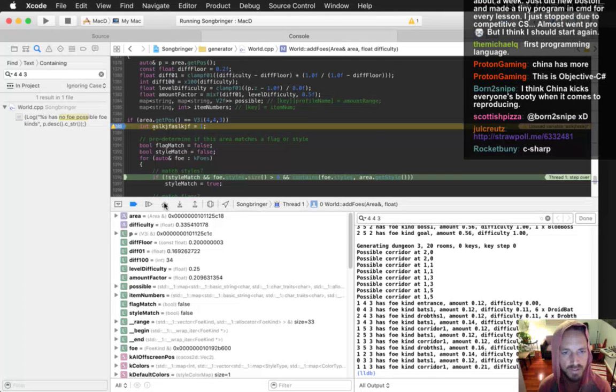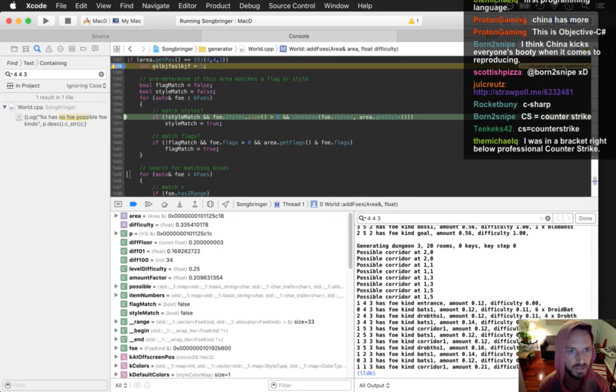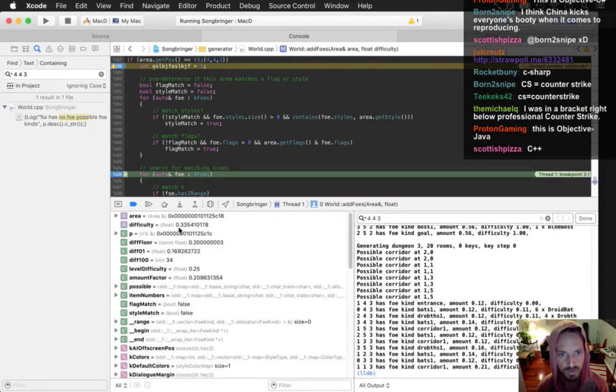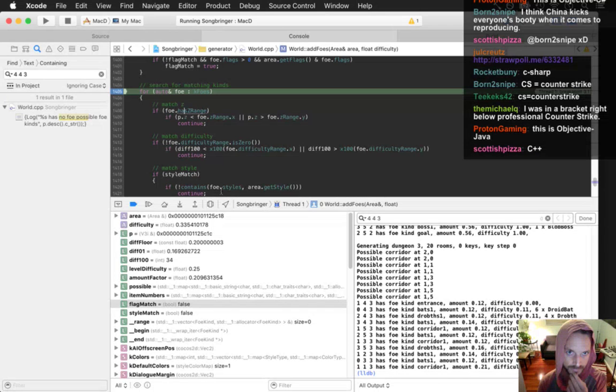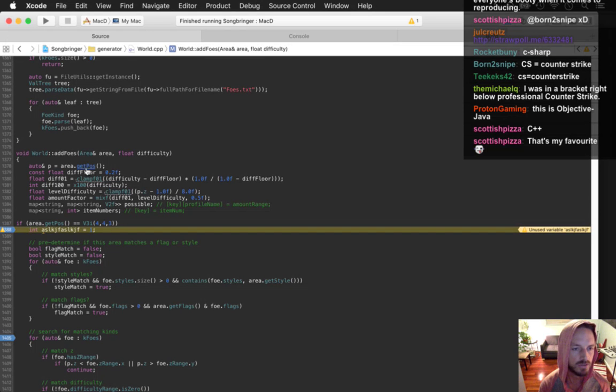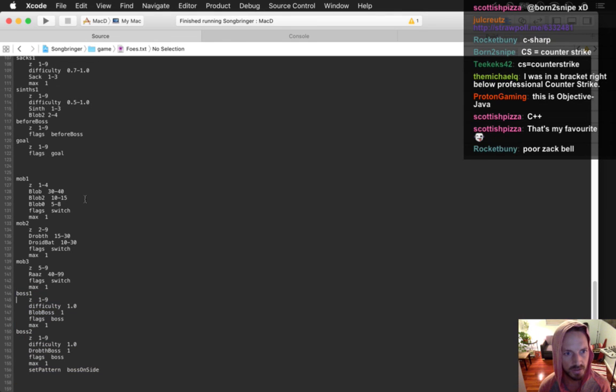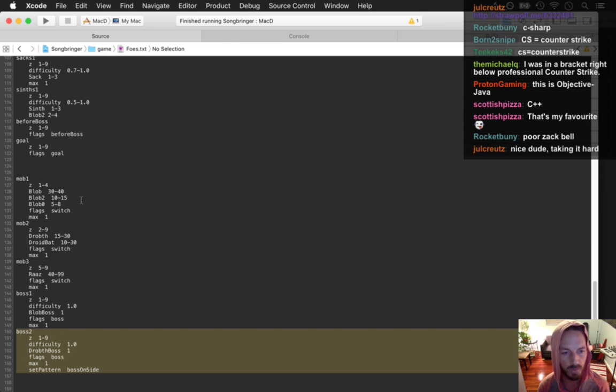I'm going to step through this and figure it out — it should allow a match. Flag match false — that's going to simplify things. Now I want to loop through all those foes and set a breakpoint right when it's about to create one of the bosses — either this boss or that boss. Oh, it might not have the flag boss — wait, we can verify that.